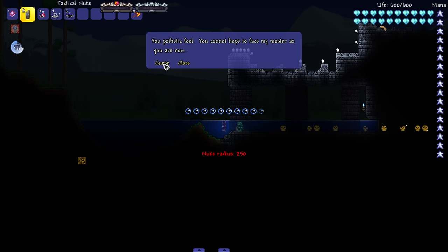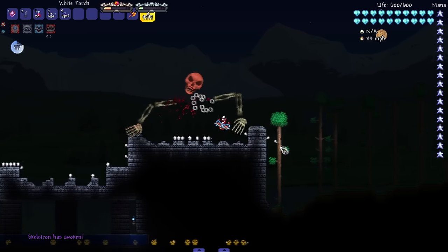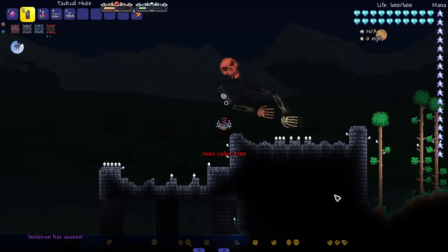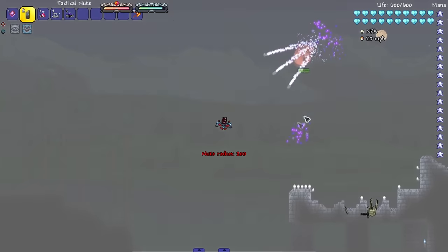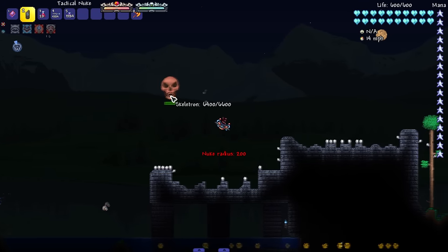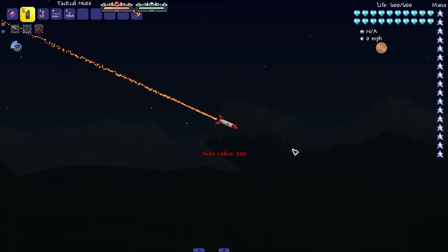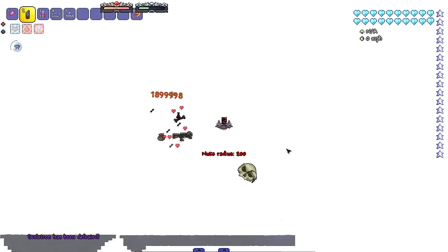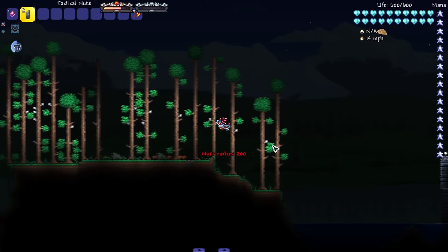Straight to Skeletron. I'm going to spawn Skeletron the normal way and drop the nuke on his home. I hope he got home insurance. Here it comes. Wait a minute — he's alive! His hands are gone, but he's alive. That's kind of crazy. We got to try it again — maybe he used his teleport ability as it landed. We drop another one. He doesn't survive the second hit, but I consider that a W for Skeletron because he survived the initial hit, which none of the other bosses can say so far.